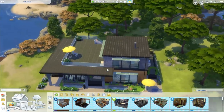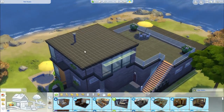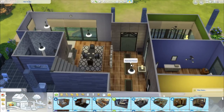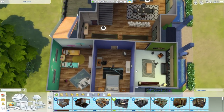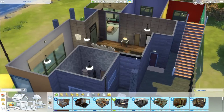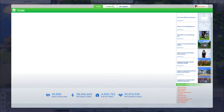This lot is just from the base game — well, from Get Together — and it reminds me so much of Scream Sorority, an LP I did a while ago. It's a nice house, but could we get something better? I think we could, so let's look at 30 by 20 lots on the gallery that are beach houses.